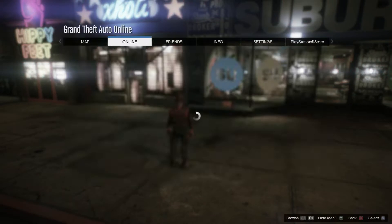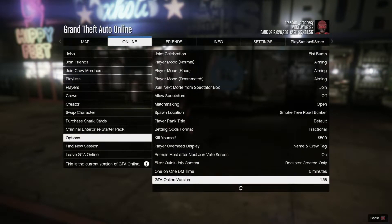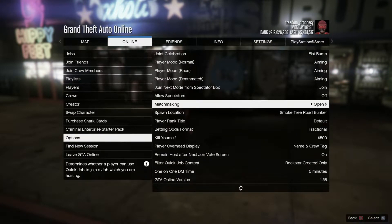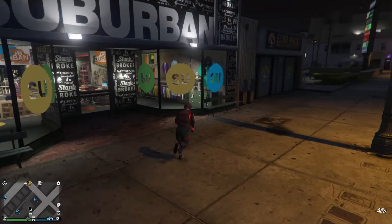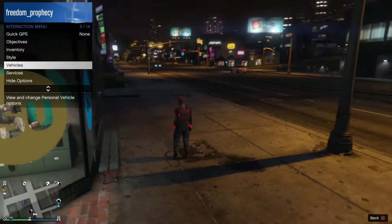I'm going to go to online in my pause menu options and then turn off my matchmaking. Now here is what we're going to do next — I am going to register as a CEO.